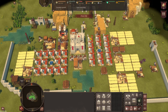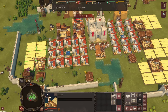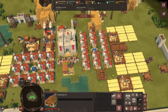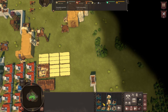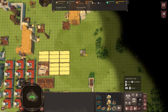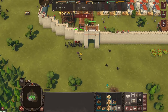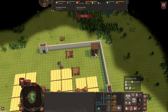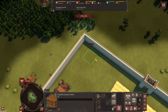Town hall three on day 17 — I think that's the fastest I've ever been able to do it. So farms and granaries first, because if our people are not fed they cannot work, and work is the most important thing. Now that we have town hall three, we got this cool thing called a forester's cabin and it allows us to grow trees.